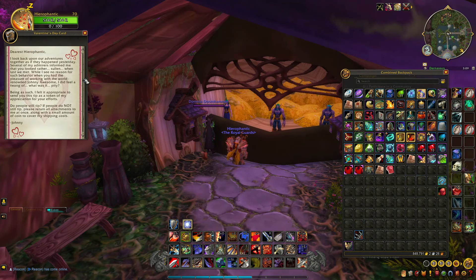The letter reads: 'Dearest Hierophant, I look back upon our adventures together as if they happened yesterday. Several of my admirers informed me that you looked rather sullen when we last met. While I see no reason for such behavior when you had the pleasure of working with the world-renowned Johnny Awesome, I did feel a twinge of — what was it — pity. Being as such, I felt it appropriate to send you this tip as a token of my appreciation for your efforts. Do people still tip? If people do not still tip, please return all attachments to me at once along with a small amount of coin to cover my shipping costs. — Johnny.' This made me laugh — it's from the Postmaster quest chain in Legion to get the Katy Stampwhistle, where you have to deliver Johnny his uncollected mail.